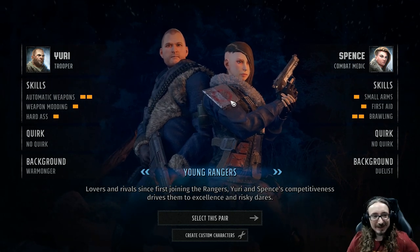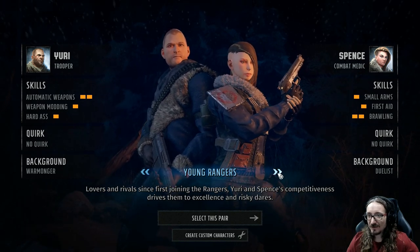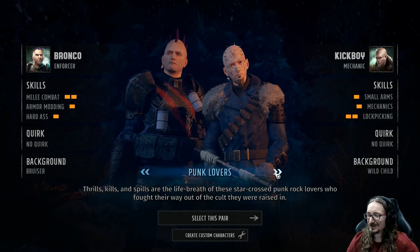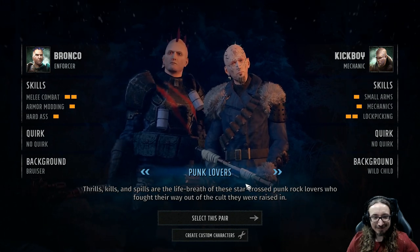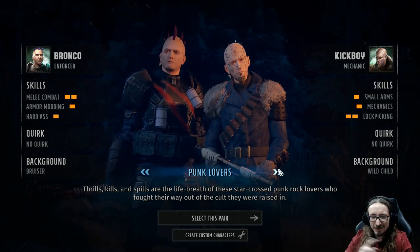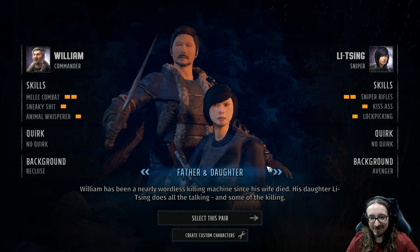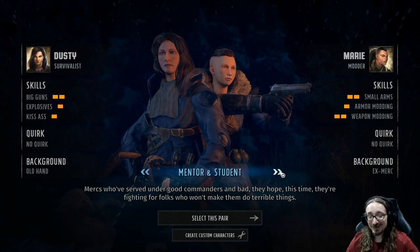All right, here we go. Looks like we've got our character creation screen. Young Rangers — just like, it's like they're paired up, sort of like they are in Divinity: Original Sin. 'Punk Lovers.' Does that mean they're punks who love each other, or love punk rock? 'Father and Daughter — William has been a nearly wordless killing machine since his wife died. His daughter Lee Singh does all the talking and some of the killing.' Going into this completely cold, folks. It looks like in this game we'll have a pair of companions or characters, sort of like Divinity: Original Sin.